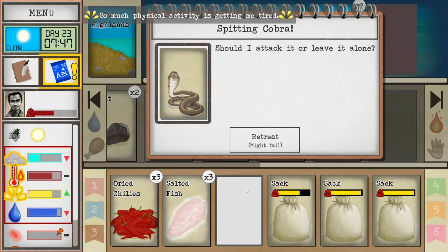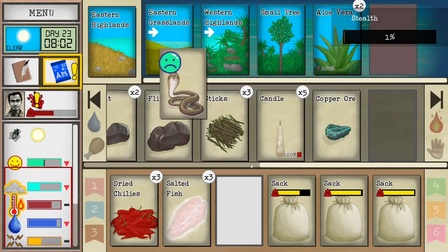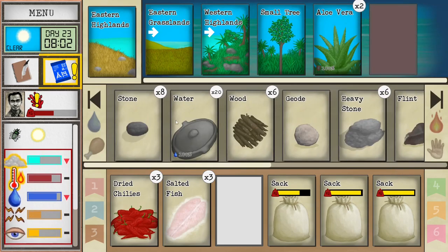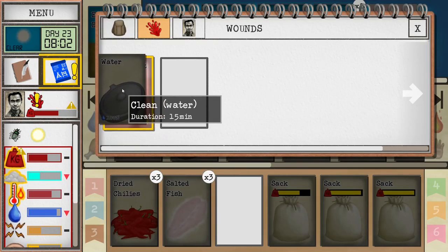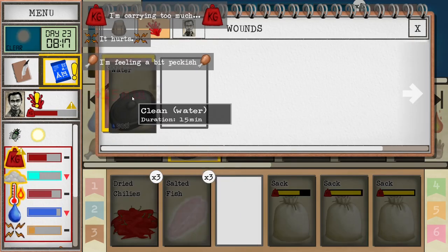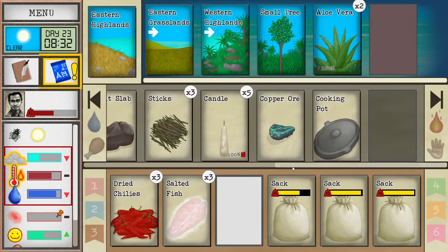We just ran into our first cobra. I don't have any weapons equipped — you can always retreat from it. It spat on my eyes before I could escape. So now I can show you why water is important: as soon as you get spat on, grab some water and interact your clean water with the cobra spit to remove it, otherwise you will get permanent eye damage, which is something nobody really wants.